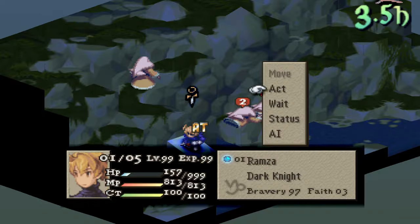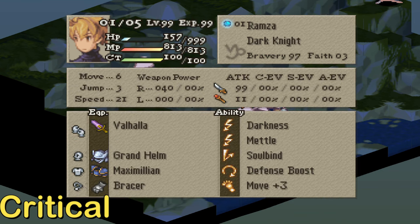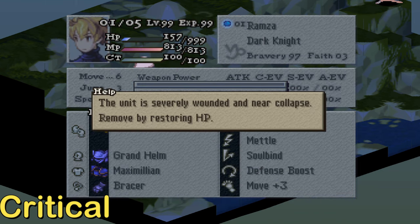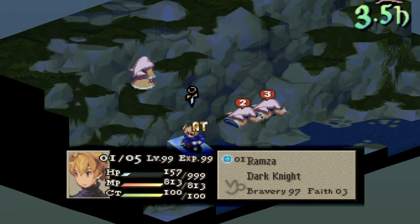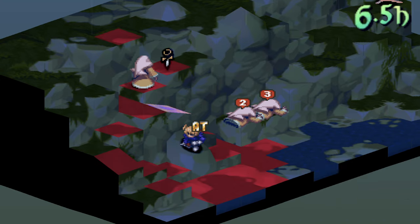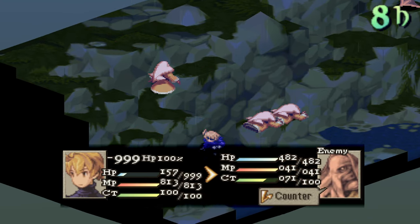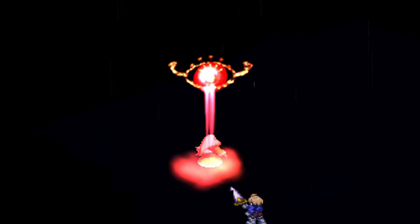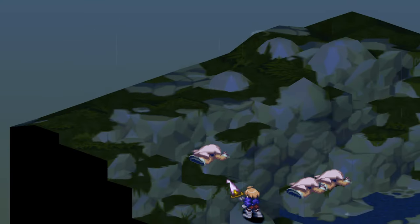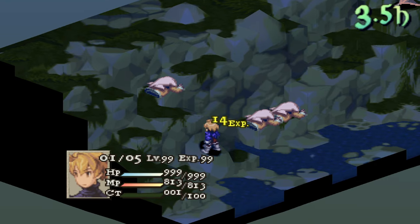Critical status is when a unit has 20% or less of their HP. The character is in danger of getting KO'd, but this status can trigger certain reaction abilities like Critical Recover HP and MP, Bone Crusher, and Critical Quick. To remove this status, heal your HP over 20% — I recommend healing it more as damage can be insane at times. Otherwise, Critical will last forever until the battle is over.